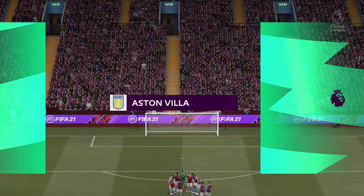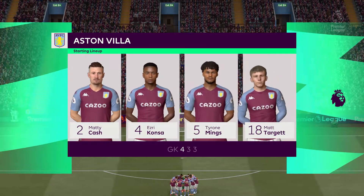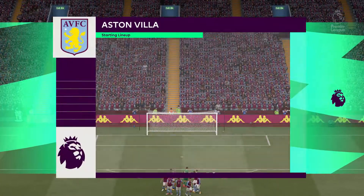Here's how the lineup looks for Aston Villa — we're thinking 4-3-3. One central striker, Derek. The width comes from the wingers who will stay high and wide, very narrow midfield, and a conventional back four.